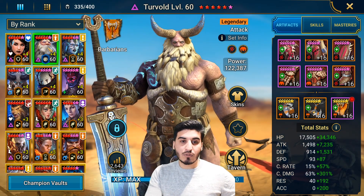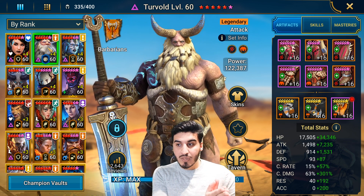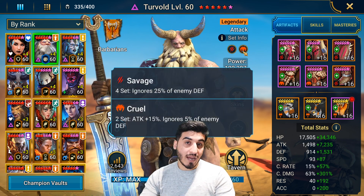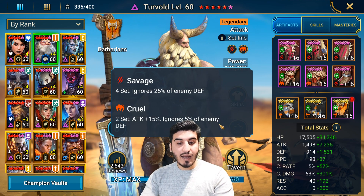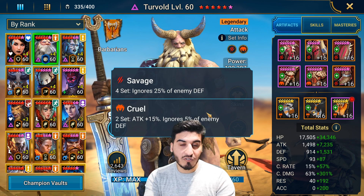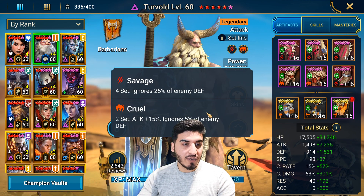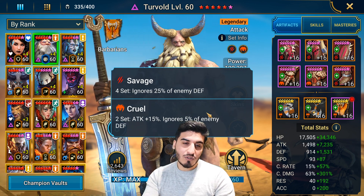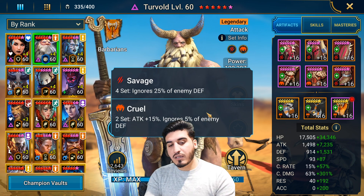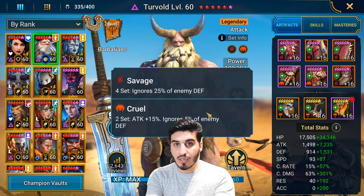So let me show you somebody that has it — Turvold, perfect example. Cruel is really, really good. The other good set is Crit Damage, but that's not free to farm. This two-piece set is free to farm from Clamboss. It gives you 15% extra attack, which is fantastic. And it gives you 5% Ignore Defense, which is also amazing. It pairs perfectly with Savage 4-piece and with our next set that we're going to talk about. The only downside is the Ignore Defense is nice for HP champions, but the main stat being attack-based means that it favors attack-based nukers a little bit more.